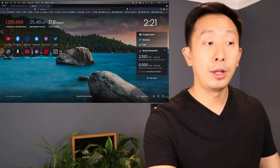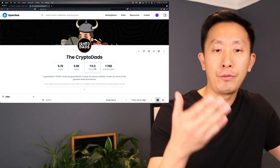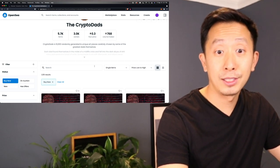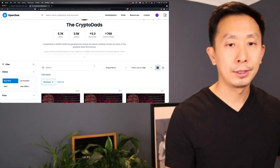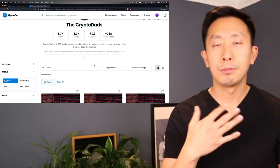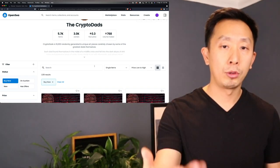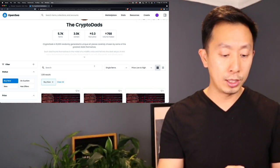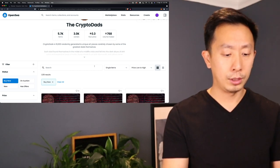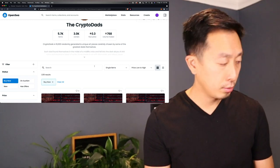Let's check the CryptoDads marketplace to see what the floor is. The floor dropped — this happened with Cypher too. Once they flood the market with supply the floor drops. Cypher is supposed to do their reveal so hopefully the floor goes back up. Floor price is at 0.3 ETH. Let's say we minted five at an average of 1,700 gwei — roughly $3,000 total gas. That's $600 per CryptoDad. At the current floor of 0.3 ETH times $3,500 ETH price, each is worth $1,050. Times five minus $3,000 cost — you could have made about $2,250 going into the gas wars.